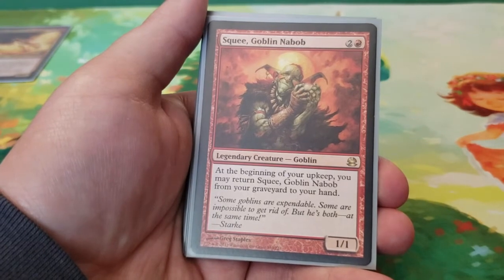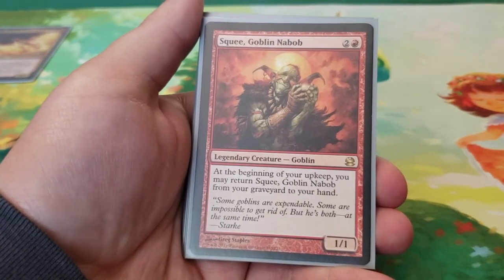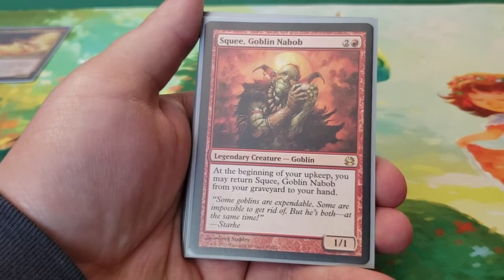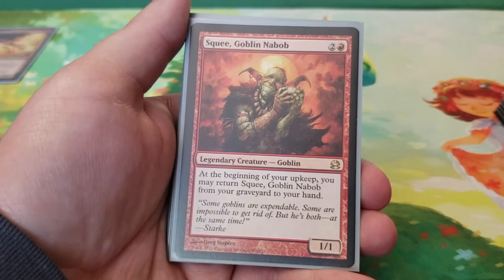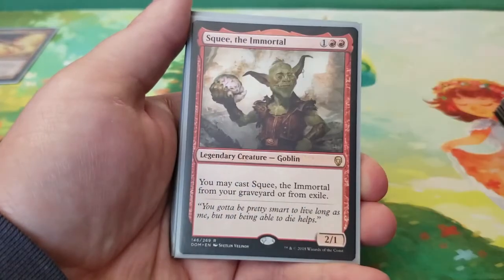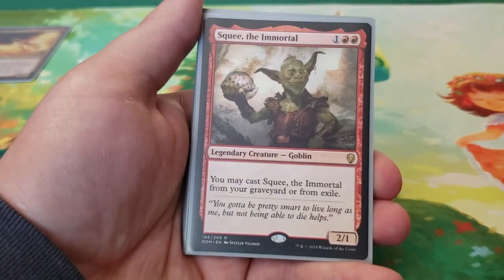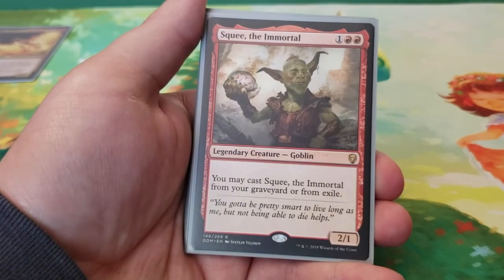Next we have Squee, Goblin Nabob — the most phoenix-type creature that isn't a phoenix. Squee, Goblin Nabob is three mana for a 1/1: at the beginning of your upkeep, you may return Squee from your graveyard to your hand. And then we have Squee the Immortal — three mana for a 2/1. You may cast Squee the Immortal from your graveyard or from exile.